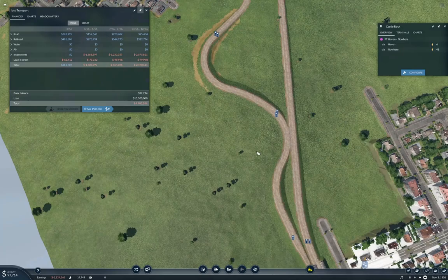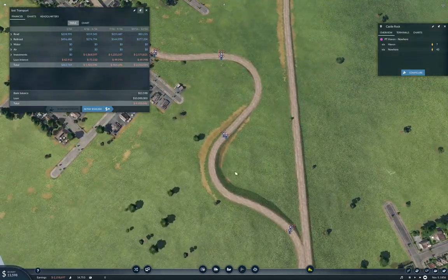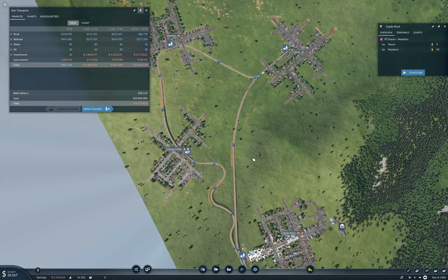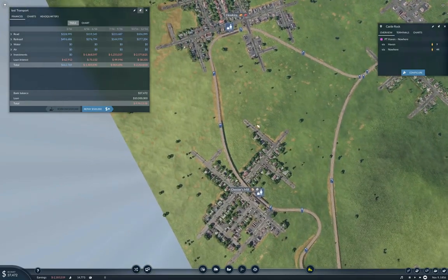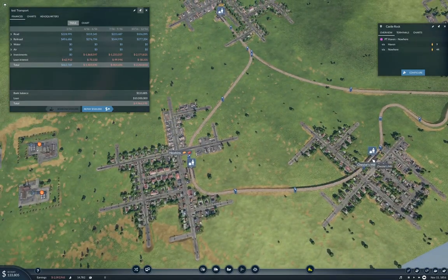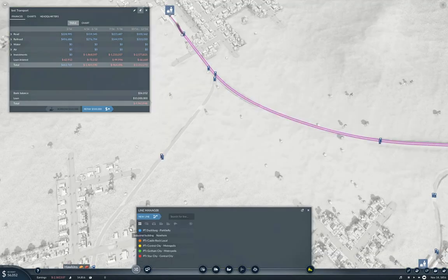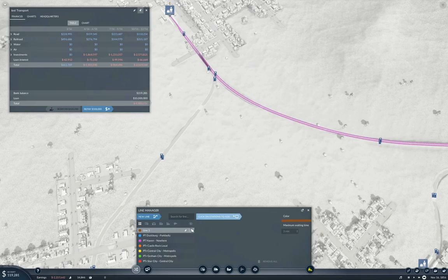We could double up this track and connect it across here to declutter things — yeah, we could. I'm not going to at the moment though. So we have the connection there. While we're ticking along here, I'm gonna create the line — that's gonna be the passenger train from Haven to Castle Rock.